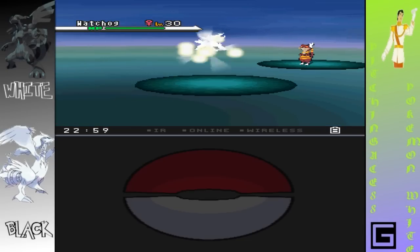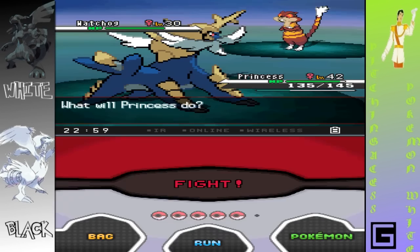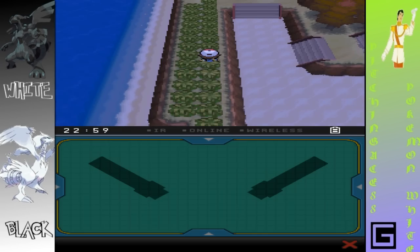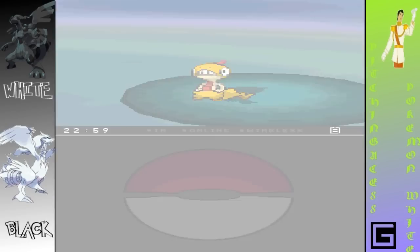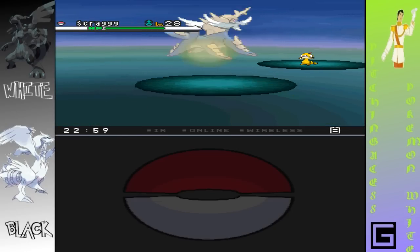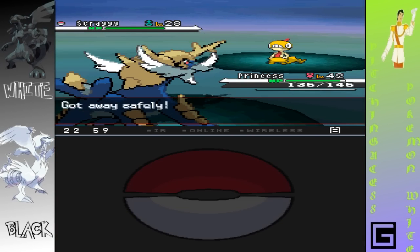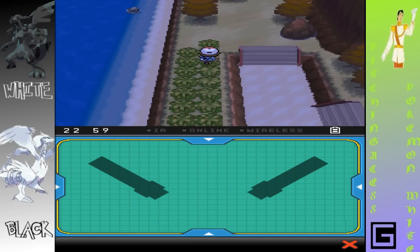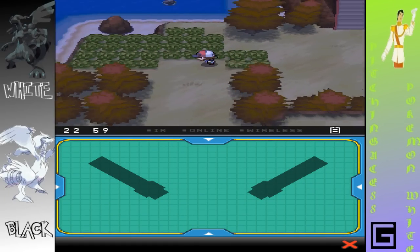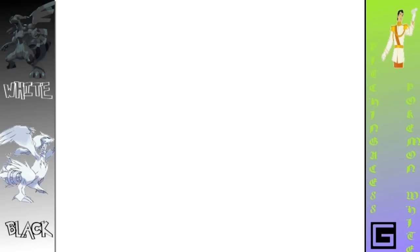I've got to find someone that I want to put Waterfall on, because I don't really want to give it to Princess. Waterfall was always a way to get to special areas with special Pokemon, or special items. It wasn't actually crucial to your main journey. I thought I saw a Pokeball — nope, crap.